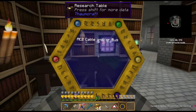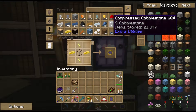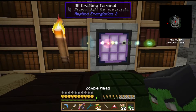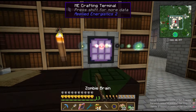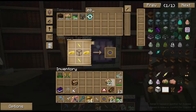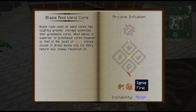It's the green skull, not the gray gravestone. It could be zombie brains — yep, zombie brain. Got lots of those too. Let's go through the rest of them: that bone wand core, we're good. Reed, we're good. Blaze, we're good.